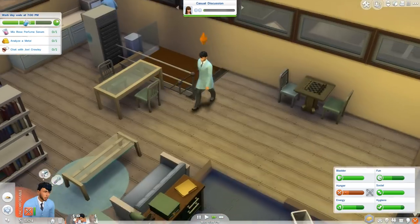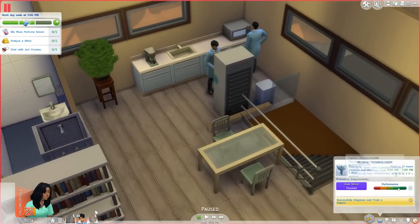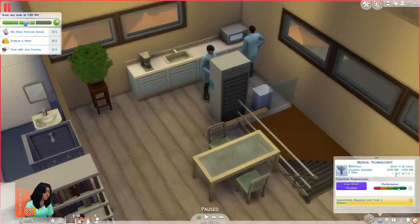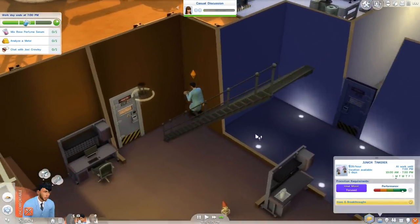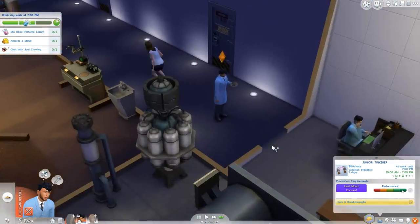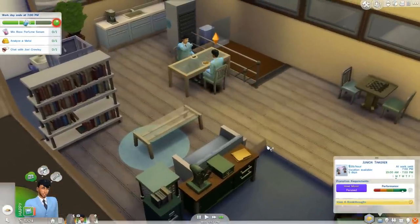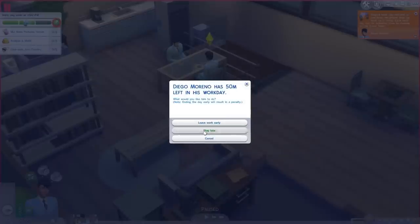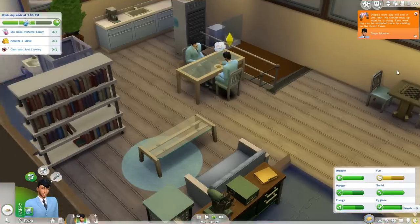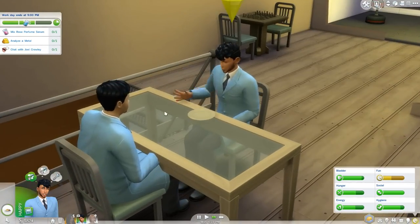Let's buy a snack — go treat yourself to a sandwich. Kimiko did not get promoted today but she's doing pretty decent and is almost there. I can have her build her painting skill — I should have been doing that from the start. Why is he coming all the way downstairs to eat food? That was such a weird pathing issue, but then again The Sims is pretty infamous for that.